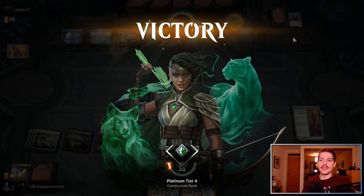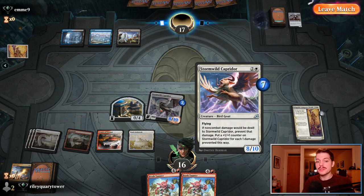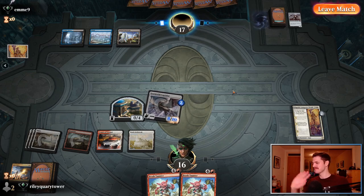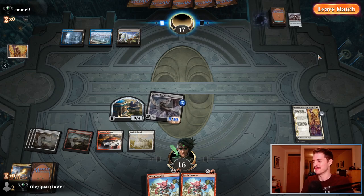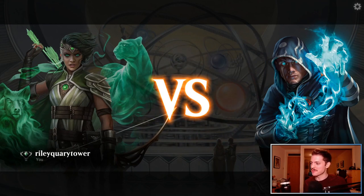Usually Solar Blaze is pretty bad with the Caprador because it only puts one extra counter — but because we'd already had four, we got four extra counters. A masterpiece. Beautiful. Starting to get a sense of what the deck is capable of here, which is pretty good.